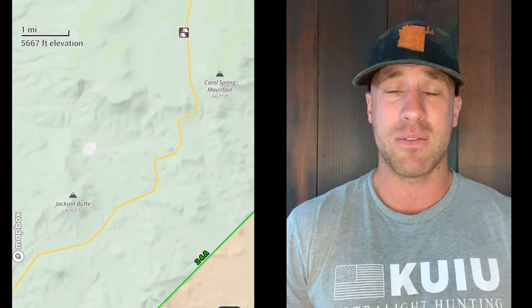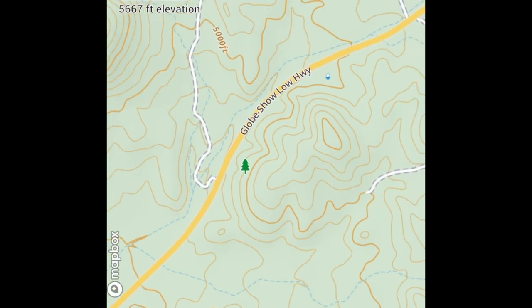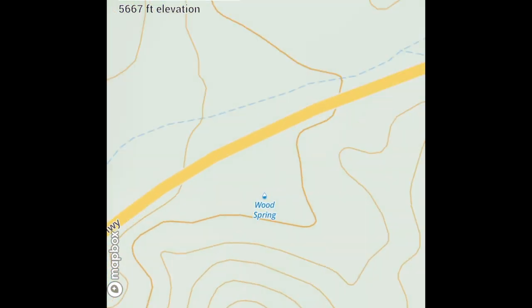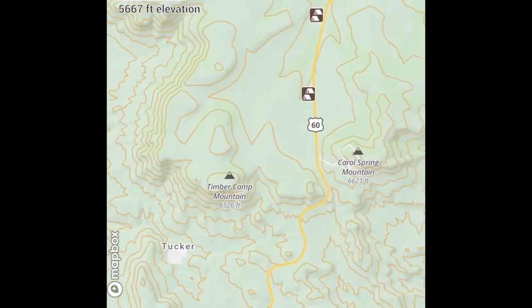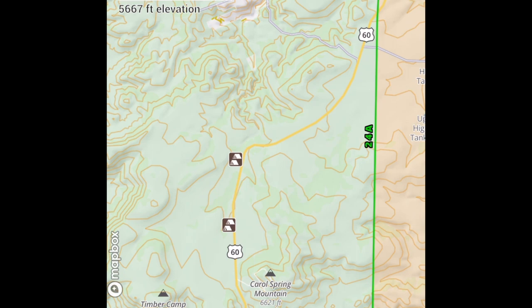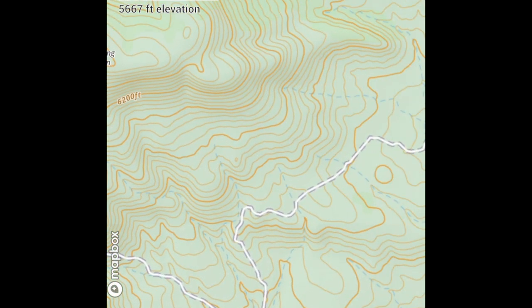Obviously 24B is the better Mule Deer unit — they give out more tags, bigger populations, so stick to some of that lower country. Now let's move on to Coues Deer, because Coues Deer is kind of the icon in Unit 24. There are several seasons for both 24A and B, and there are really good Coues Deer populations all throughout each unit.